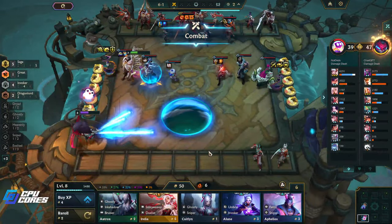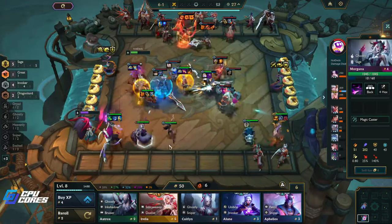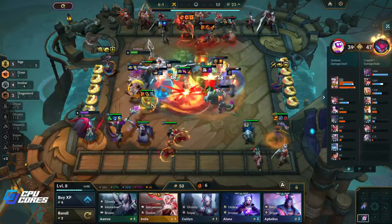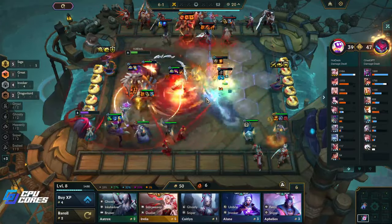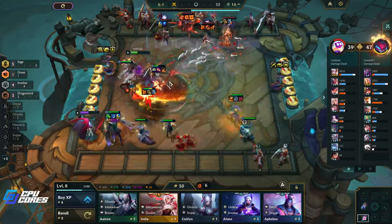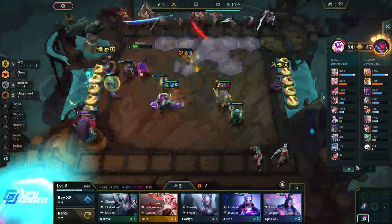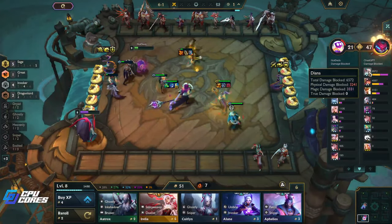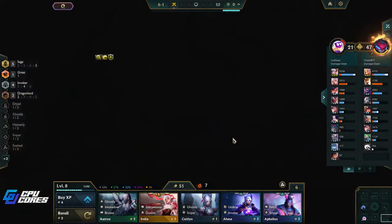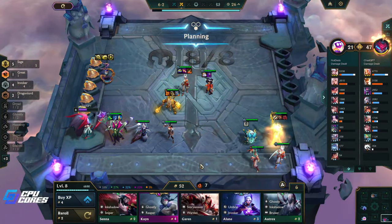We still need to two-star Morgana, Lee Sin, and Wukong, so we'll roll a little bit. Sage is probably the most OP version of Diana — I gotta be honest, this is really good. Diana tanks a lot of damage — she still tanked more than Annie. She delays the back line from getting into your front line for so long. I think it's definitely worth it.